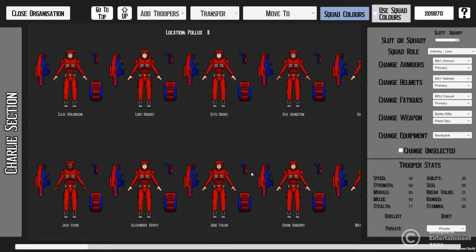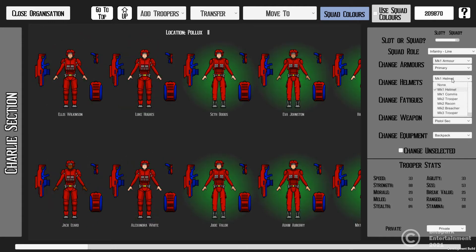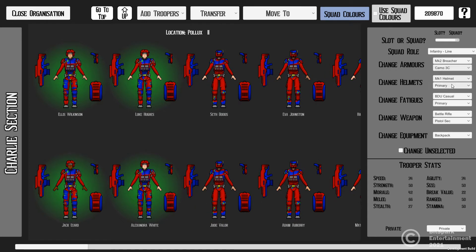Once we're viewing the inside of a squad, we can see all the troopers and what makes up its contents. From here we can easily pick out new equipment, organise colours, organise different patterns, and we can see all the strengths and weaknesses of our trooper, every statistic and trait they have.